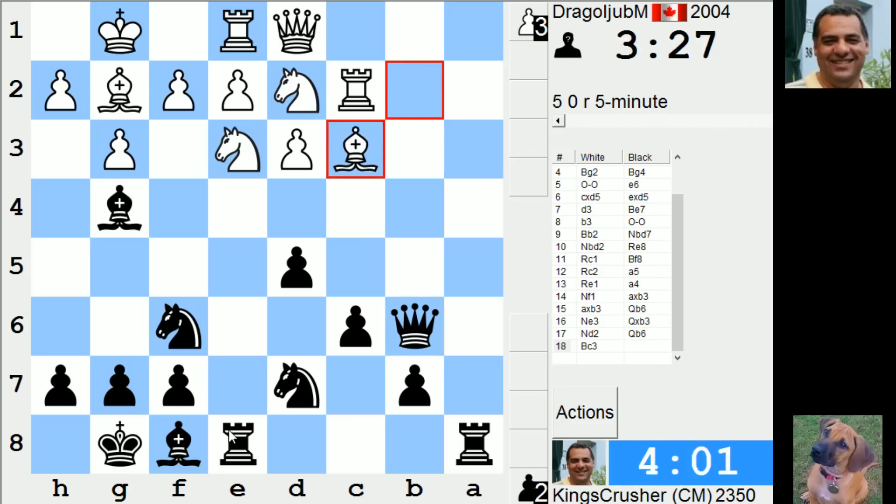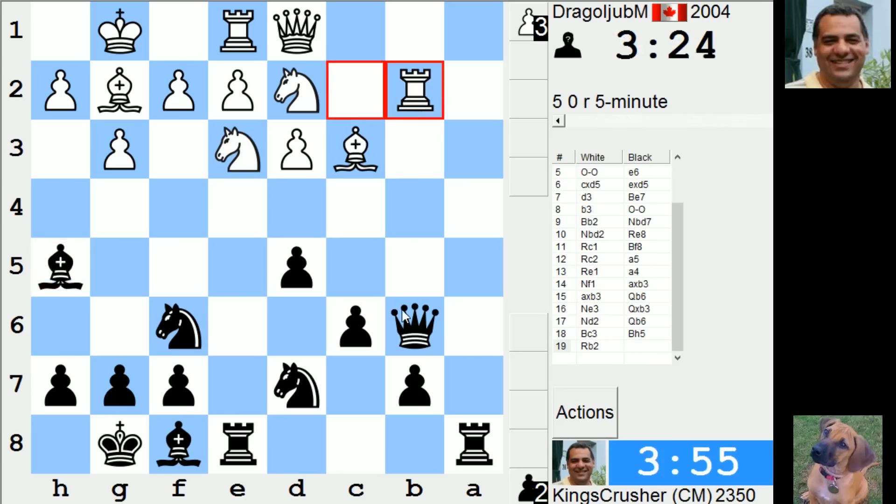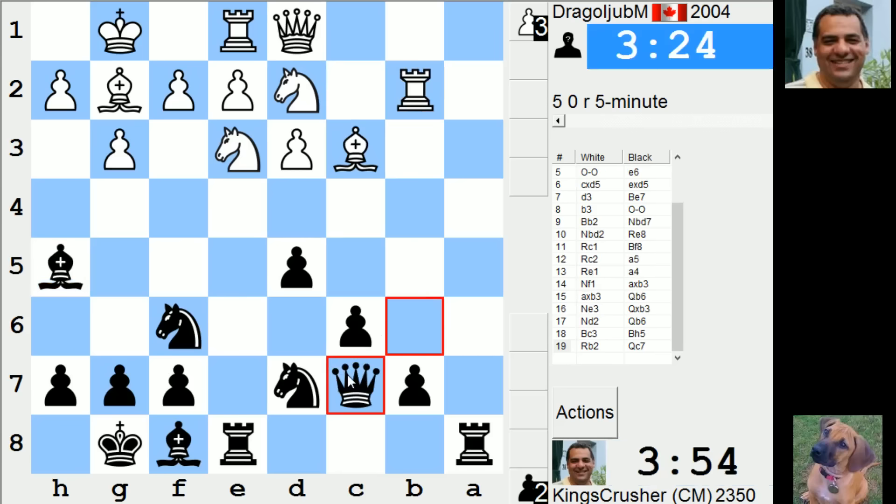d4, knight g4 - I can threaten g4, I mean d4 - well there's knight c4 all the time. Knight c5 takes d3, he's got bishop f6. It doesn't matter here - well, it probably does.